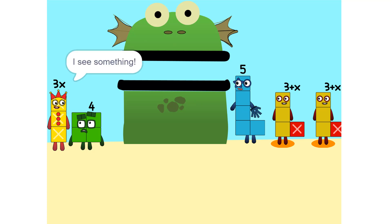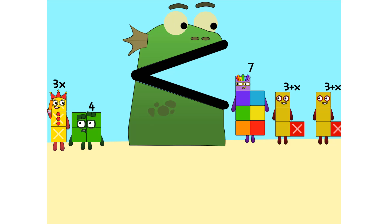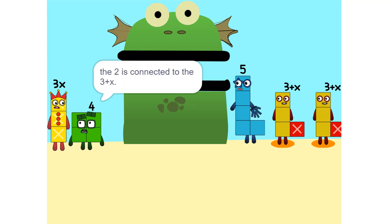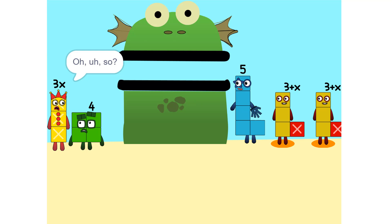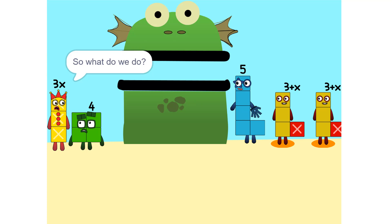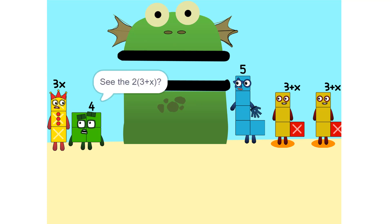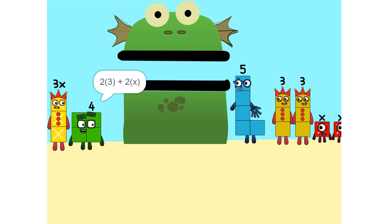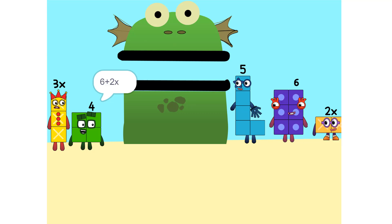I see something — we can add these. Why did that happen? Because the 2 is connected to the 3 plus x. Oh, so it's like adding apples and oranges — you can't. So what do we do? See the 2 times 3 plus x — that's the same as 2 times 3 plus 2 times x, which is 6 plus 2x. Oh!